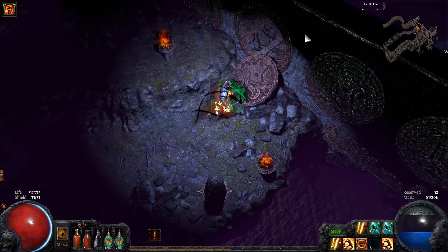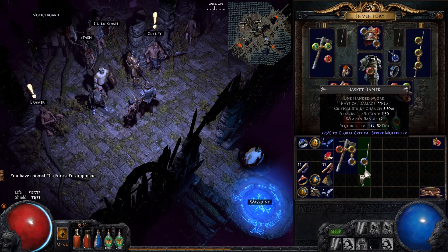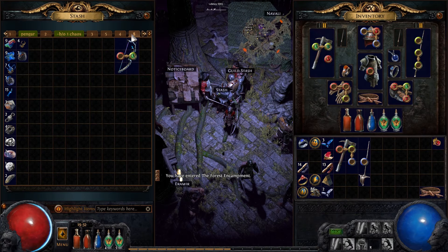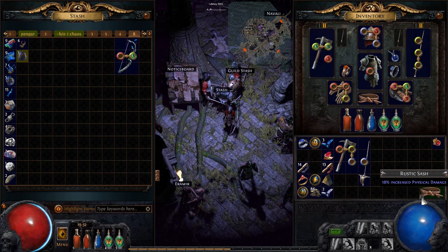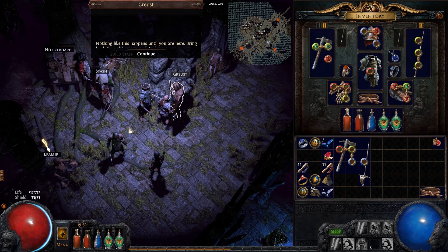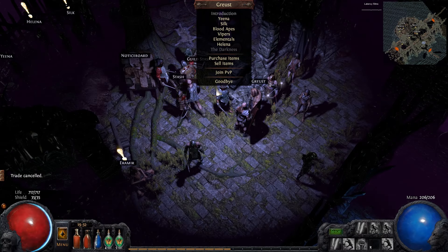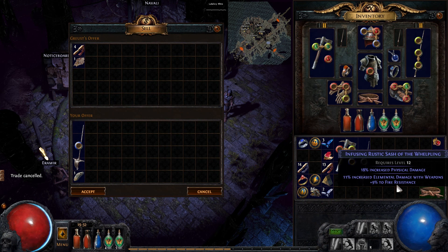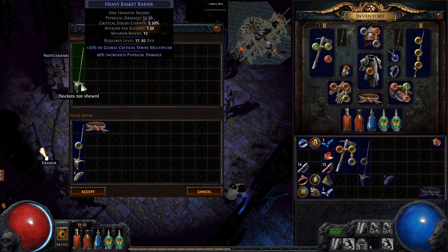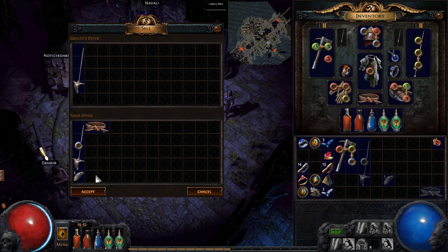Here we have the waypoint, and I seriously need to upgrade my weapon — it's really falling behind. I find a Biscuit Rapier and try the rustic sash recipe on it. I use a Chance orb — it didn't become a rare, but it's not bad. Then I apply the recipe and it gives a lot better damage than what I currently have. Maximum damage is better, so I'm going to use that weapon.